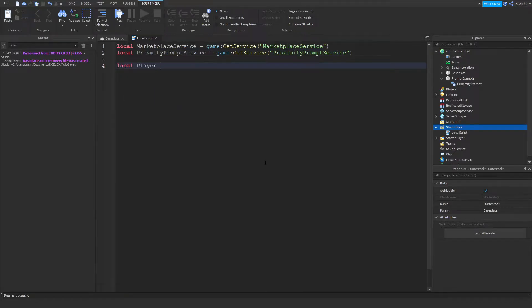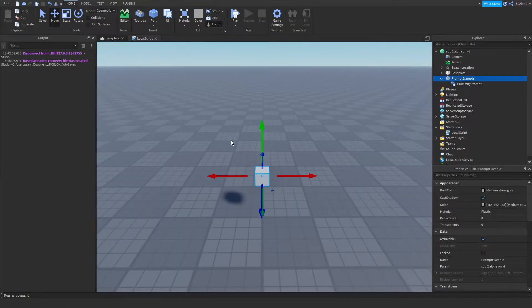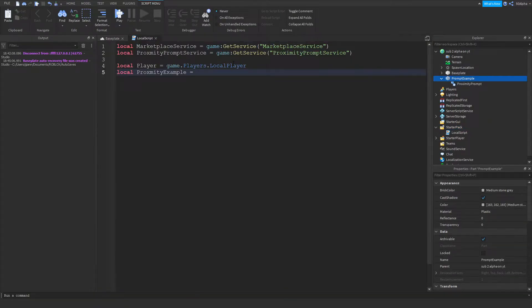We're going to make two more variables: one to define our player with game.Players.LocalPlayer, and another to get our part in the workspace. We'll use WaitForChild to get the part, which lets it load in time — because sometimes Roblox just doesn't load parts in time and that will cause an error. So using WaitForChild is good here.